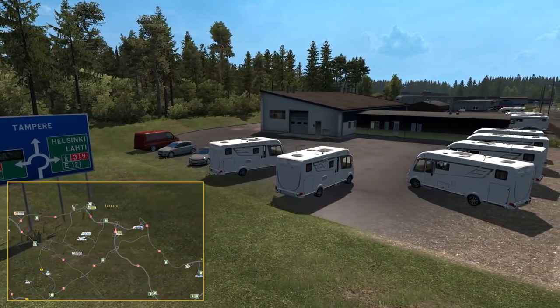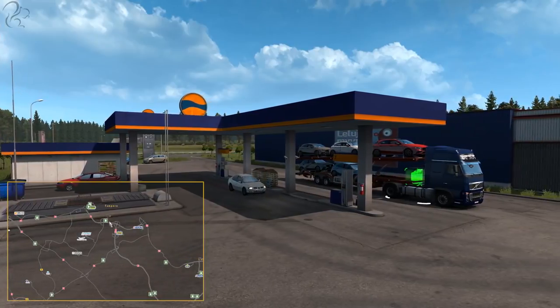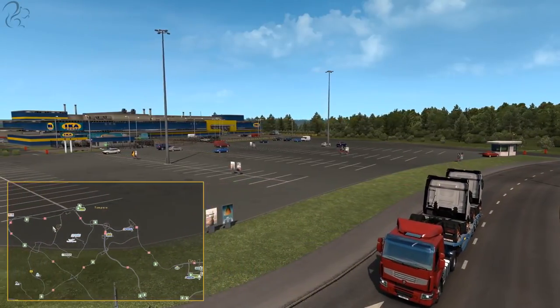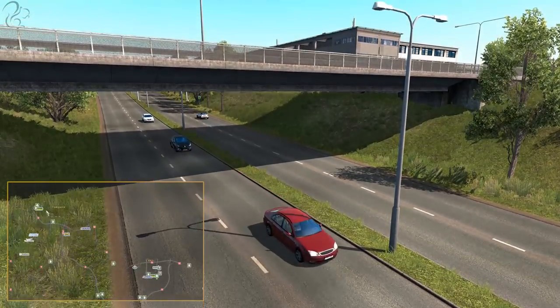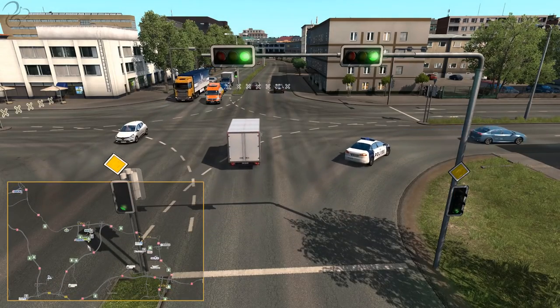Heading to the northern part, this is Tampere. It isn't really much of a destination, but it does have a nice rest area located here, a garage available to purchase, and a few industrial pickup points. It is quite spread out, and there are lots of little interconnecting roads that bypass Tampere. Moving down through Route 12, we go to Lahti.